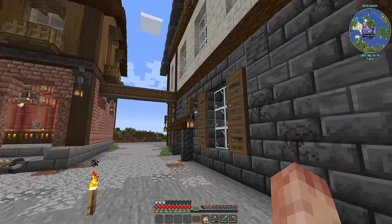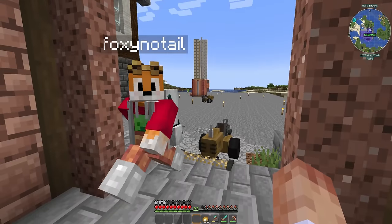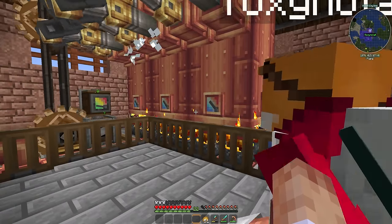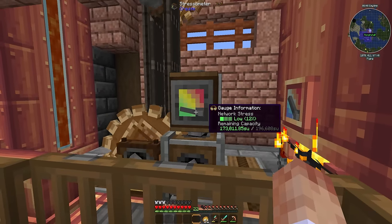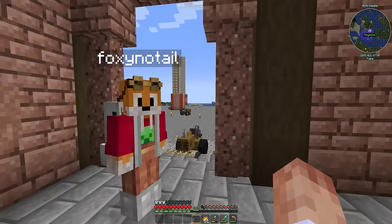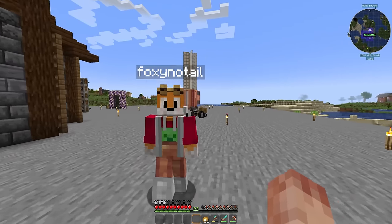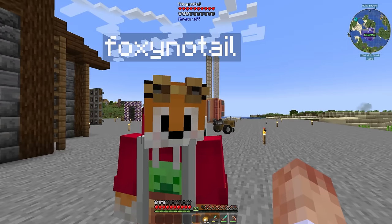Foxy: 'You've built all those machines in there, and I've done the power — there's not really much to explain on reflection. Look at the size of it.' Beardstone: 'We've got so much power as well — like 173,000 SU that we're not using.' That's going to come in very handy today, because they've done something they've not done before: actually discussed what they need to do this episode.